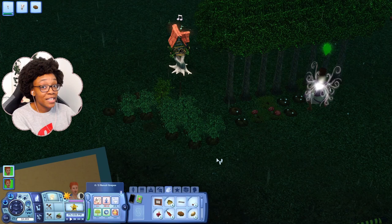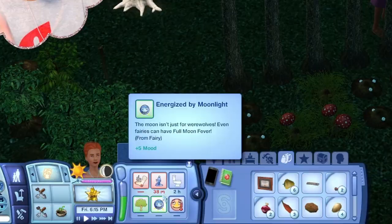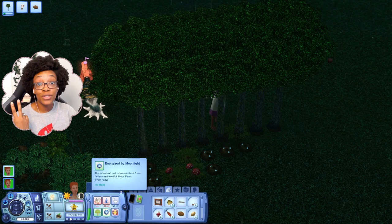In Sims 3 Supernatural, moonlight doesn't just affect werewolves — it affects all the supernatural life states including fairies. Right now she has the moodlet 'Energized by Moonlight,' which appears on all nights except a new moon, when fairies instead become 'Starved for Moonlight.'